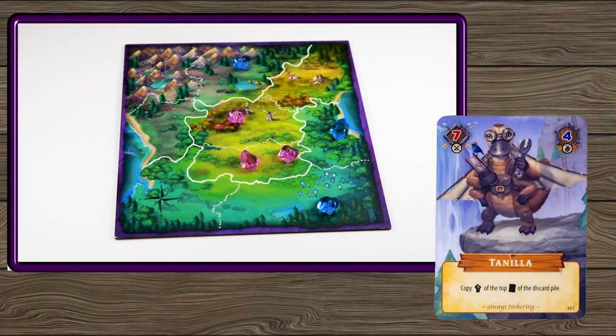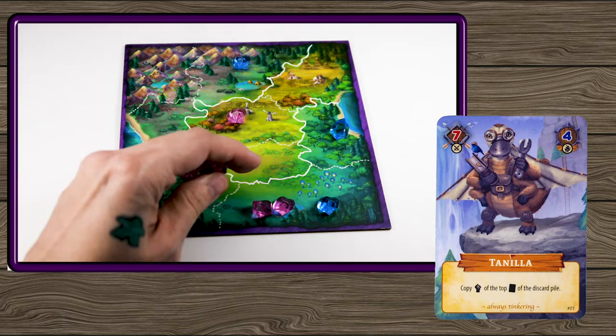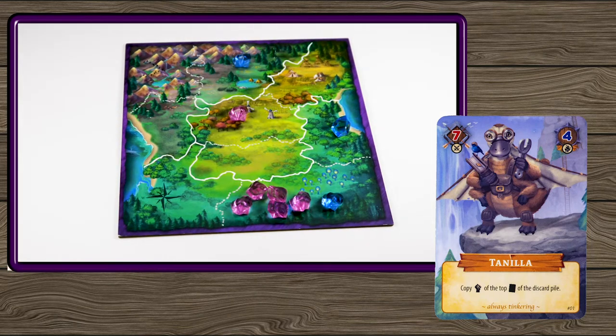For example, if I were to discard Tanilla, I would move these two crystals one area over and then add three crystals to the area I just moved them to.